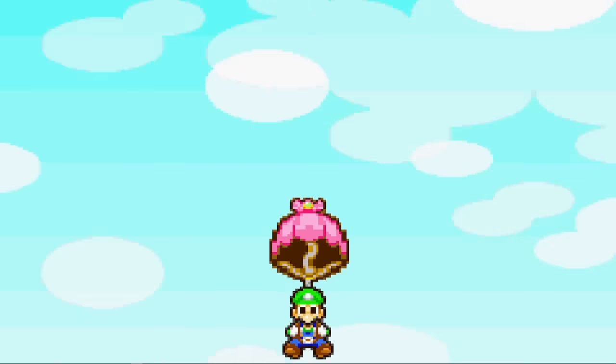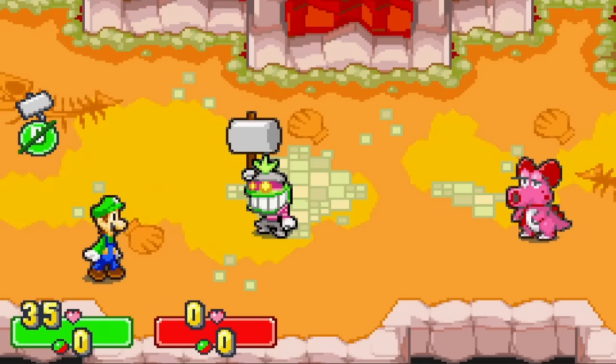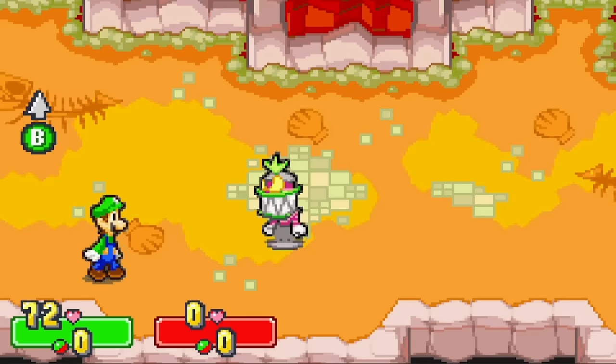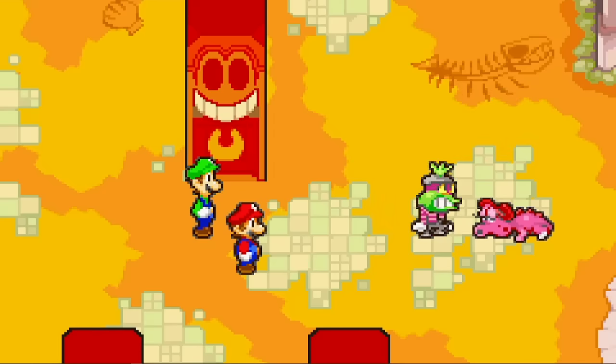We chase Luigi after he parachutes from the Koopa Cruiser and have our final fight with Popple as well as Birdo. He's still rocking the hammer-steal attack, which he landed once because I'm bad. But a second try is all we needed to finish him off for good.